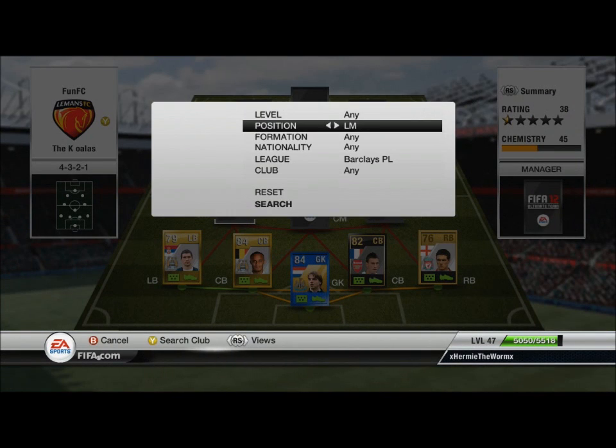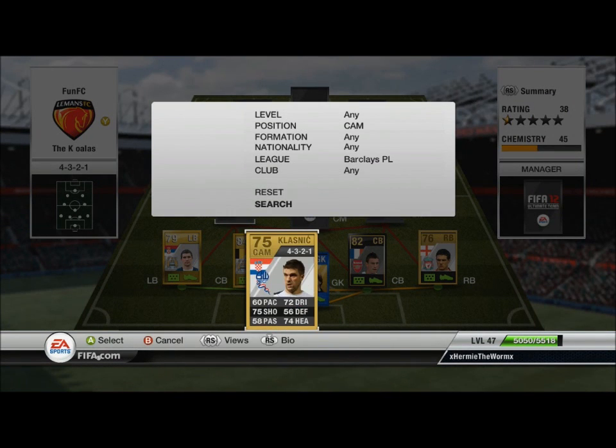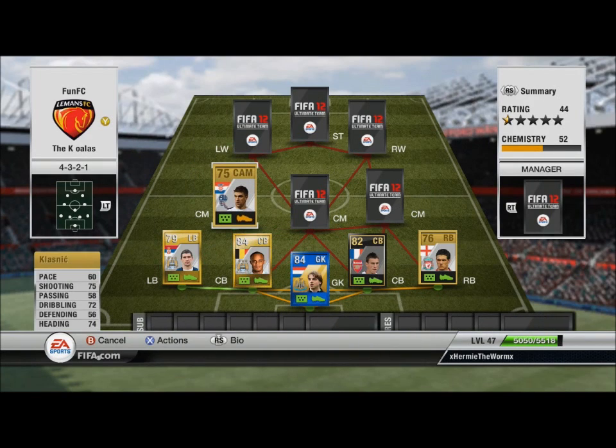The first centre mid is actually a centre attacking mid and it's going to be Klusnick. I was going to put him as the striker but he wasn't quick enough — 60 pace isn't enough for me to have a striker, so I moved him back and moved the centre mid up. He's got 3-star skills, 3-star weak foot, 83 finishing, and a 72 long shot. He is injury prone, but that doesn't matter too much. When you get on to his shot it's an absolute rocket.